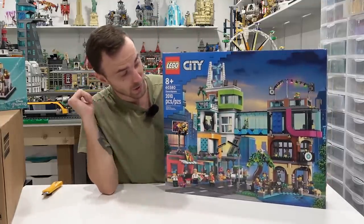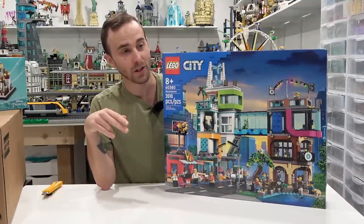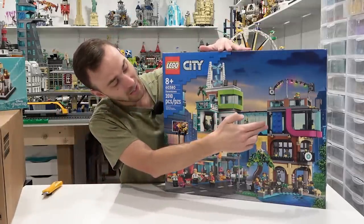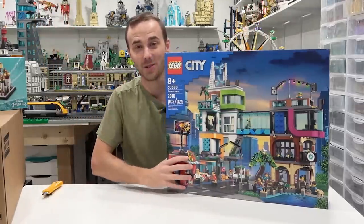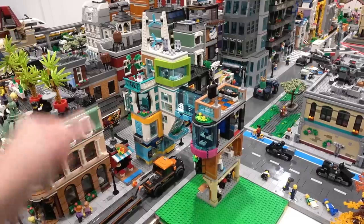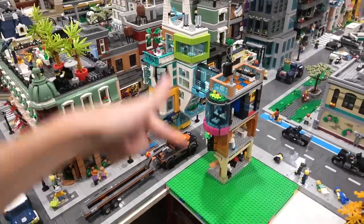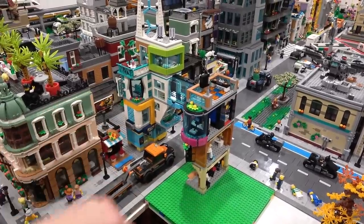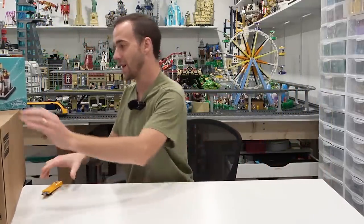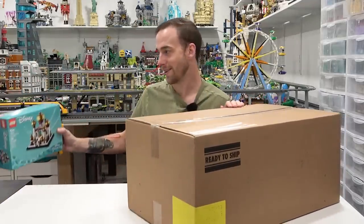It's the largest LEGO City set ever released. My plan is to use this set and the one already built in the city to double the size of it and make a 32x32 modular building that's double-sided — so two 32x32 modular buildings — and then there's going to be a pedway connecting the two buildings. I did a full overview of this set in a different video, but the plan is one full base on each side of the street with the pedway connecting them. How cool will that be?